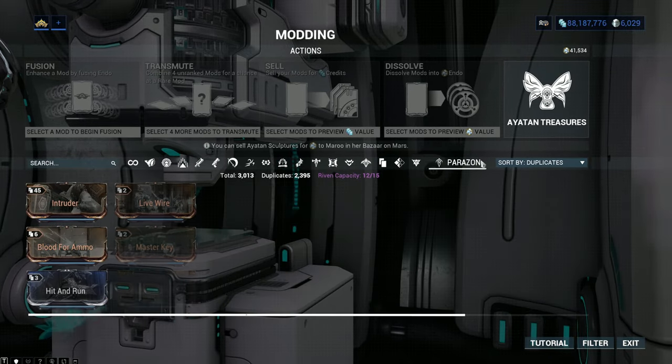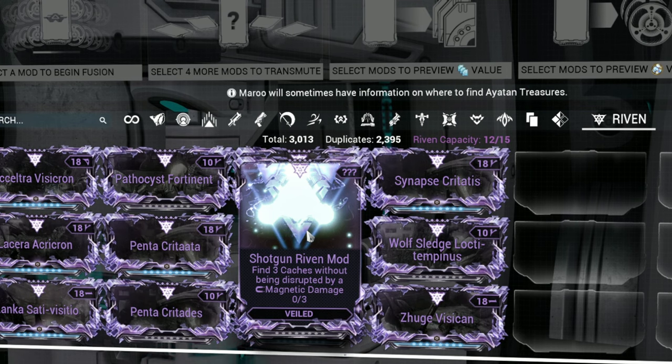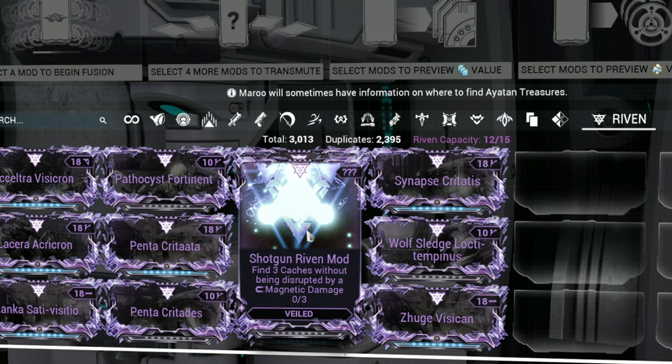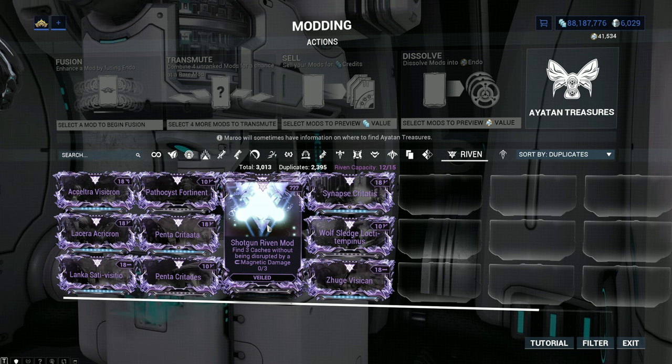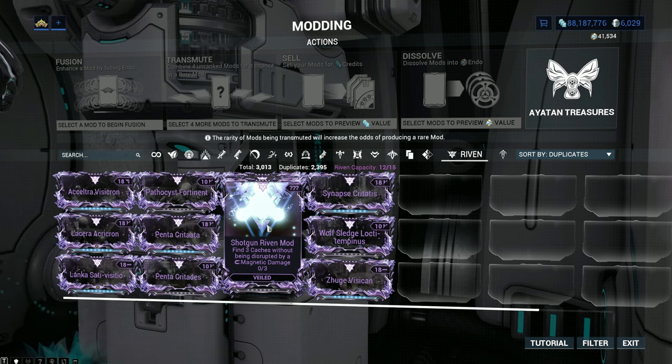Let's say you get these Riven mods — how do you unlock them? Well, most Riven mods you have to unveil, and they will have different challenges. For example, this shotgun Riven mod says: find three caches without being disrupted by magnetic damage. You have to pop this shotgun Riven onto any one of your shotguns — it doesn't matter which. The weapon you put the Riven on does not change what weapon it will roll for. Don't think just because I have a rifle Riven mod on my Soma that when I unveil it, it's going to be for my Soma. That's not how it works — no matter what weapon you use, it will be completely random. Anyone telling you different just got lucky.